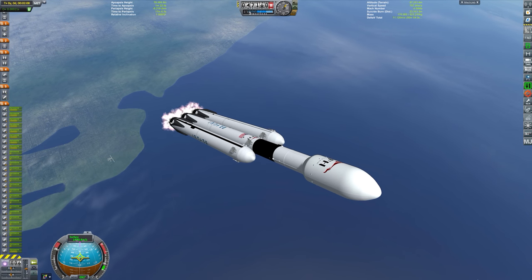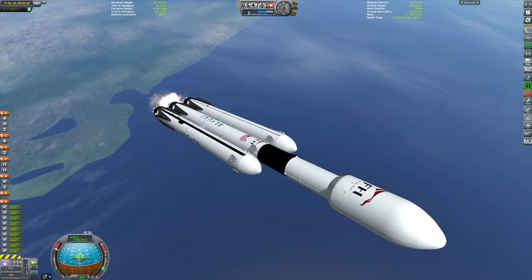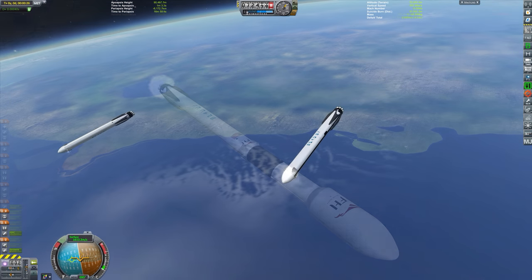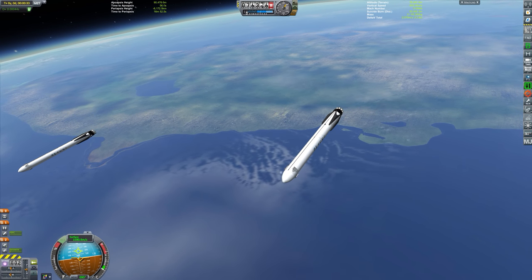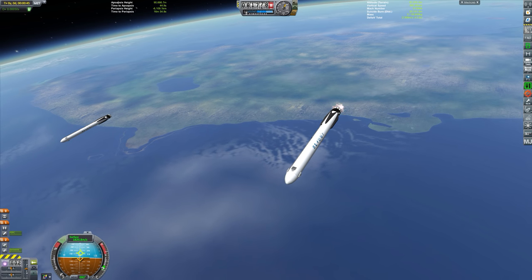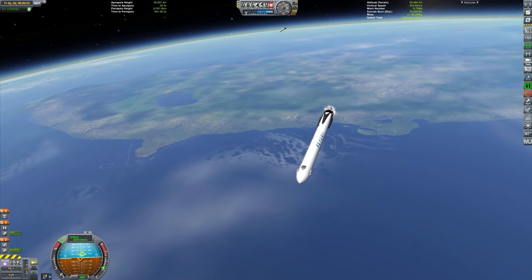Just coming up to the side engine booster cutoff, leaving enough fuel to come back and land. There we go — decoupling those. They are going to come down and land on two separate drone ships, so stay tuned for that. We first need to do just a slight correction burn to make sure they're going to come down over the top of the two drone ships. I've left just a slight fuel margin in these because we had a little to spare.